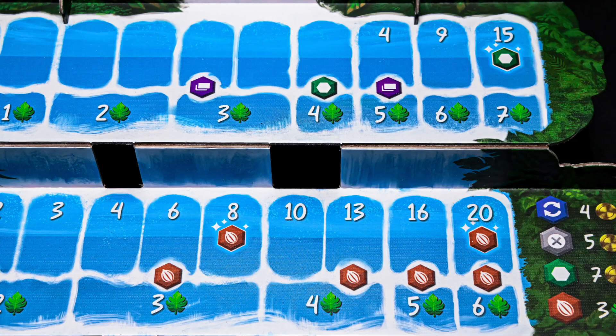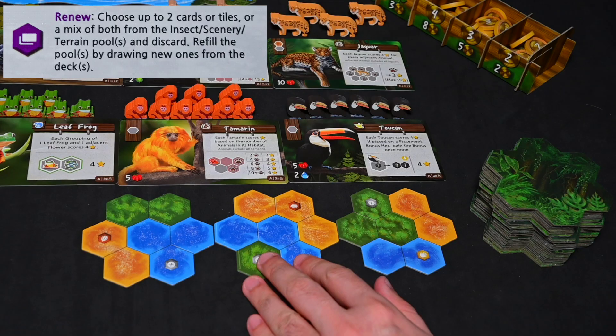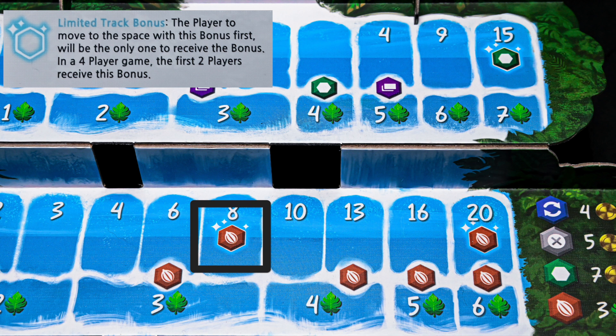Here are a couple of other bonuses you may run into. The renew bonus lets you choose up to two cards or tiles — or a mix of both — from the insect, scenery, and terrain pools, discard them, and refill them by drawing new ones from their decks. You also have a limited track bonus: the first player to move to this space will be the only one to receive this bonus. In a four player game, the first two players receive this bonus, meaning any player after them who lands on this space will not receive the bonus.